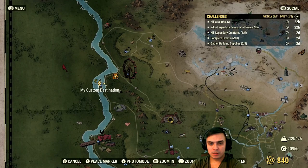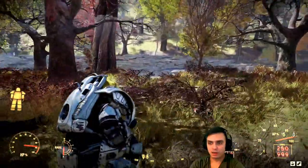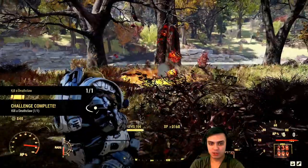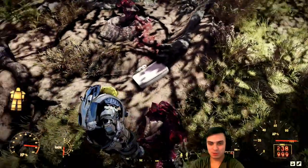Alright, so here's Deathclaw Island — that's where I'm going to do my challenge. What you've got to do is just get to the island, find that place, and kill the Deathclaw to get your 20 atoms. Super easy, done quickly.